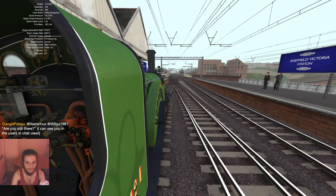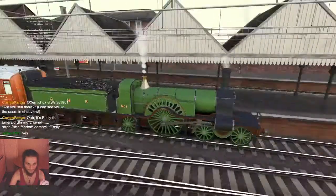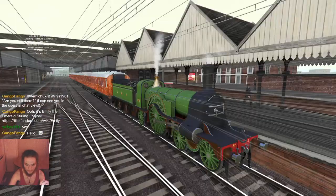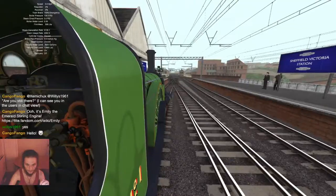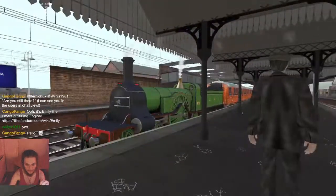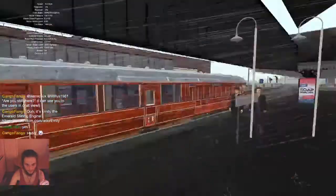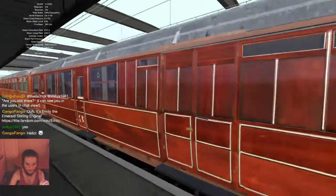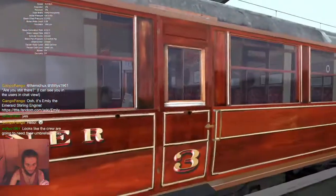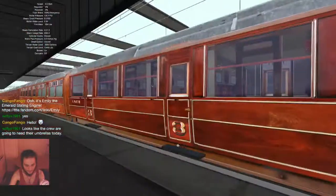This is the Sterling Single Wheeler — one of the ones anyway. And we've got some lovely teak coaches. I know they're not specifically for this locomotive, but when I picked up some coaches I did want teak ones that I could use for more different locomotives. For example, if I put the Flying Scotsman on these it would work. Plus they're teak and they're very nice. They also work from the inside.